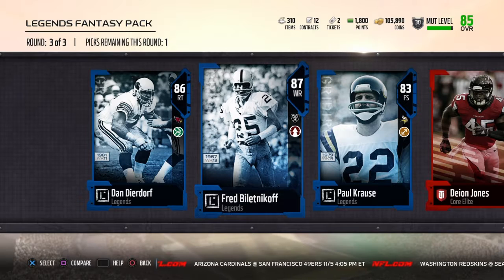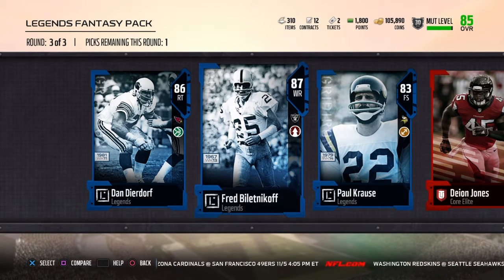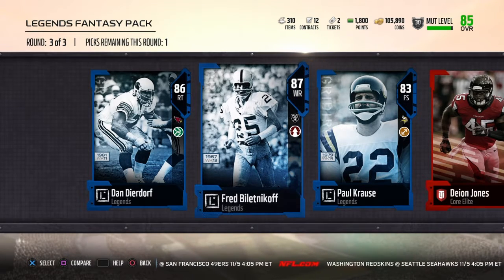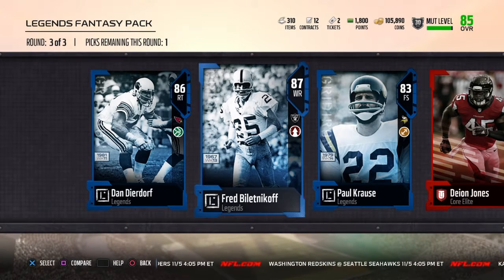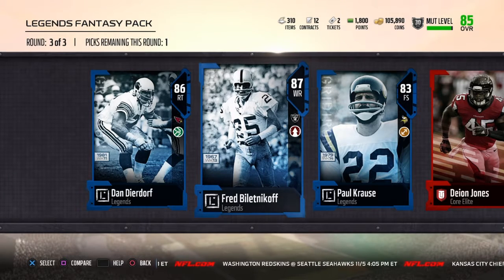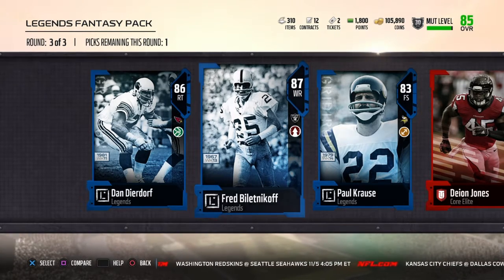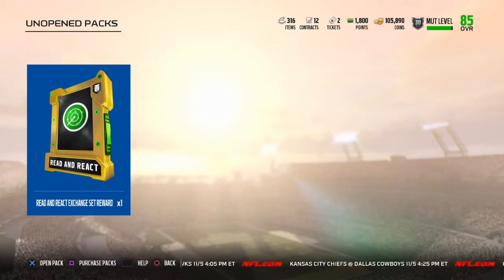The cheapest right now is 30K on PlayStation. Let me check Fred Biletnikoff — he's the 87 overall, listed at 38K. Then you've got Paul... but no, we're gonna go Fred. Fred's the high overall, so that's the one we're choosing. Not going back into packs at all.